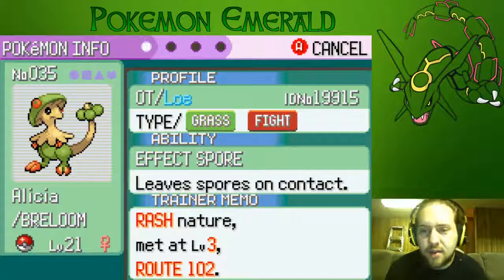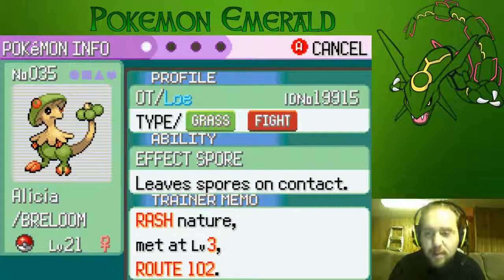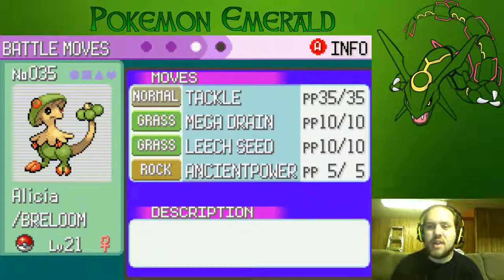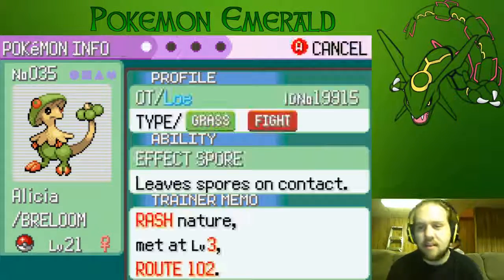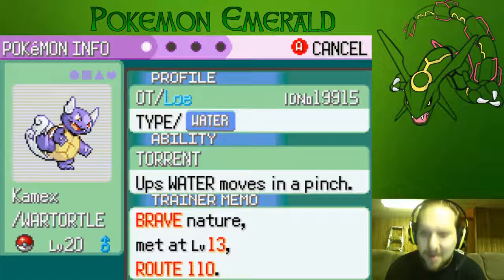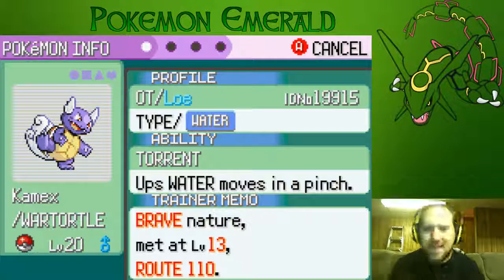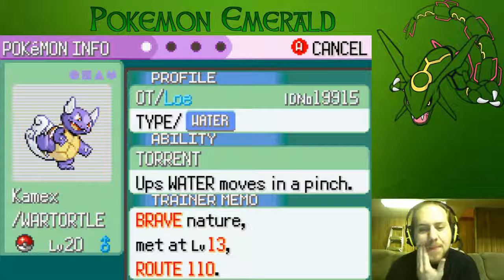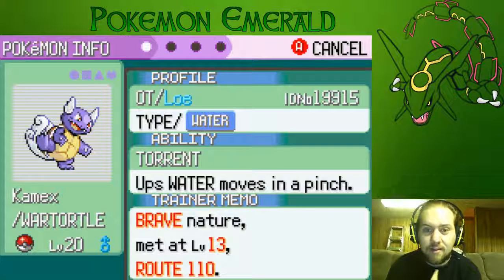We also have Alicia our Breloom, who is Rash with a Fex bore ability. Rocking Tackle, Mega Drain, Leech Seed, and Ancient Power for that physical attack stat. And we also have Comix the Wartortle, and I was so excited when we found Comix in the Route 110 grass. Because now we have a powerful Water type for Surf, and as a Pokemon player that is so crucial on the team.